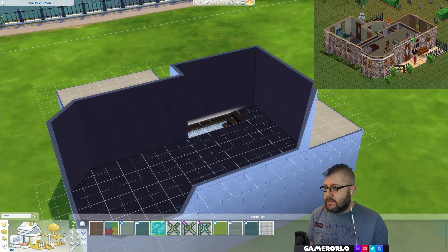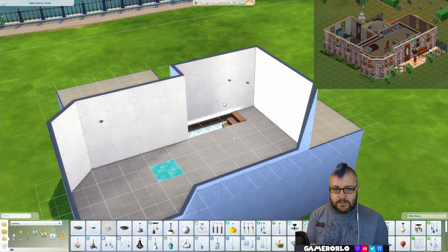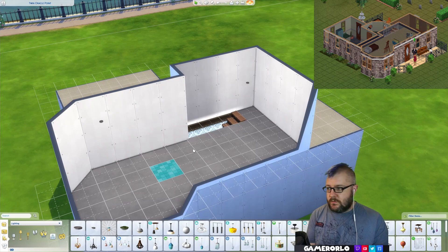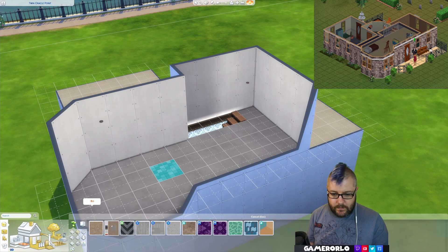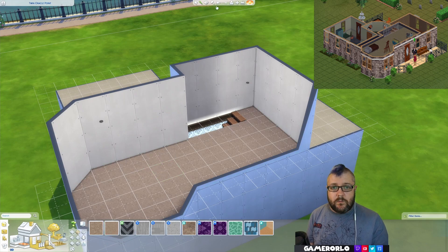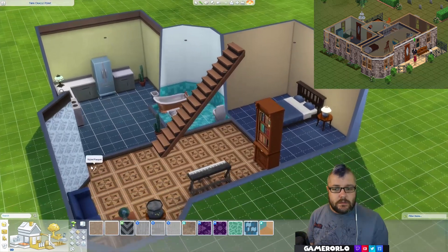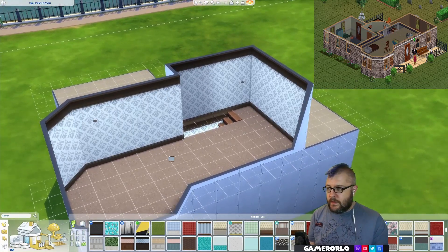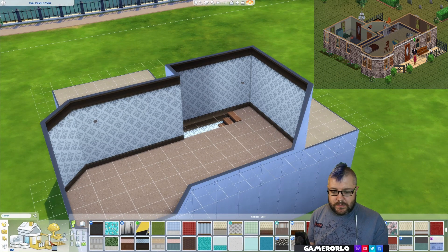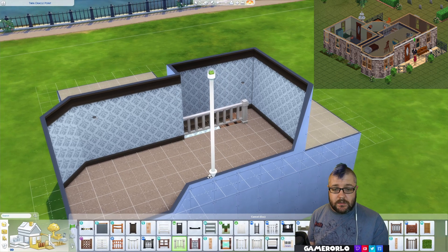Next, upstairs. The upstairs should be really easy to do. It's got like a beige carpet on the floor, so we can put that in — it's pretty much this one to be honest. And then it's got the same wall as downstairs, so let's bring this one up. Got a white banister here — maybe this one's best, I think.